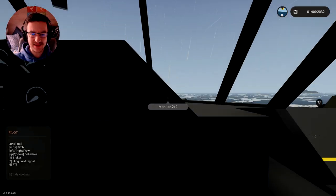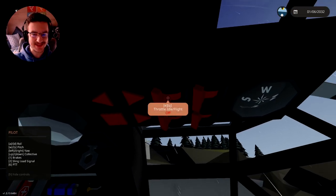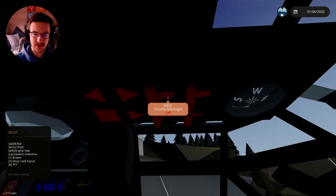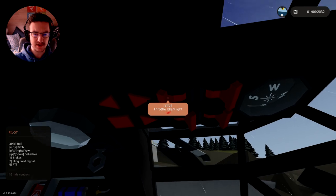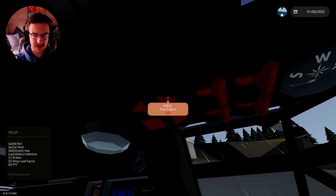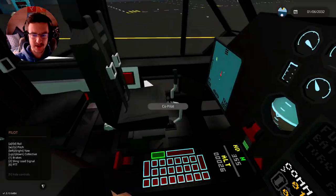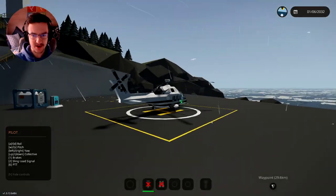Let's jump inside into the pilot seat. Let's get this thing ready. We've got our strobe lights. Wait, how do I turn on the battery? Engine, master, avionics, throttle, idle, flight — what the heck. Alright, yes, cabin lights, there we go. We are pretty much ready to go.